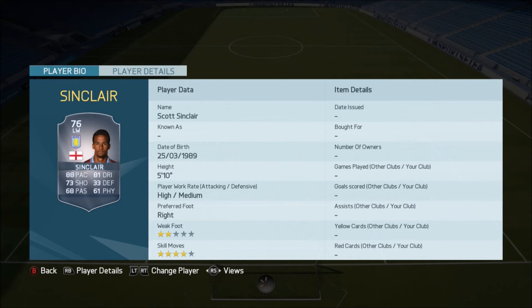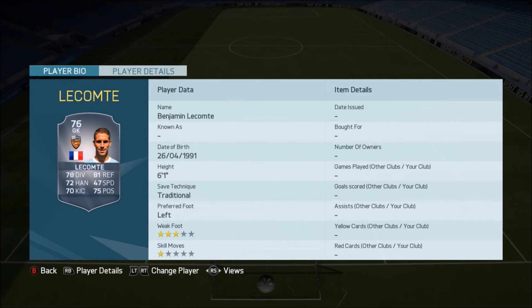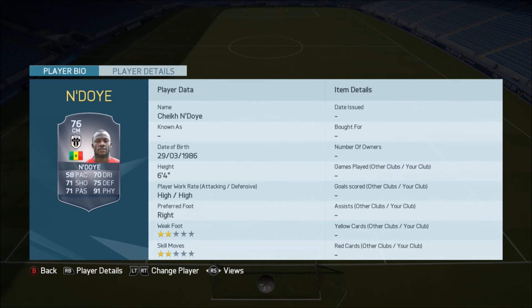We've got Sinclair — now this card is a very, very nice upgrade. 88 pace, 80 dribbling, and he's now got four-star skills. He is a rare left winger and will cost you quite a bit at the moment, but all these players will drop down in price pretty soon. He's got a very, very nice card indeed. Then we've got Lecomte going up to a 76. Endoy there going up to a 76 from a silver rated player.